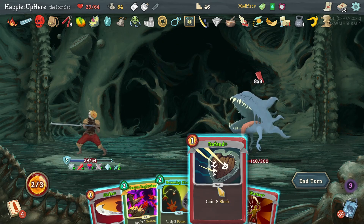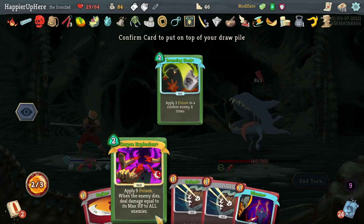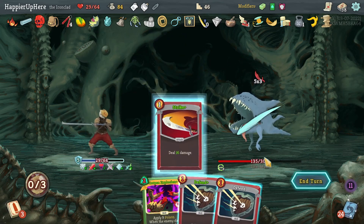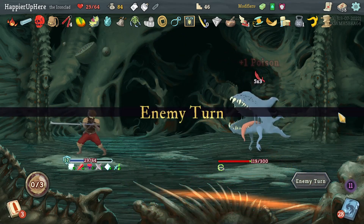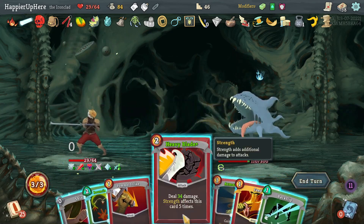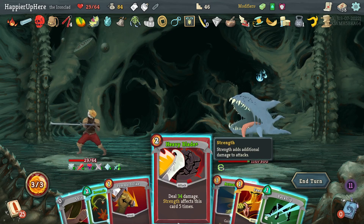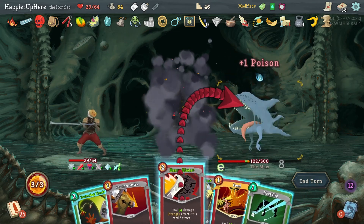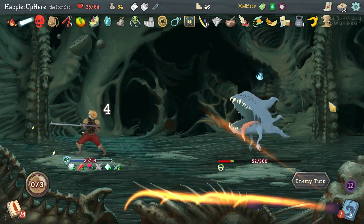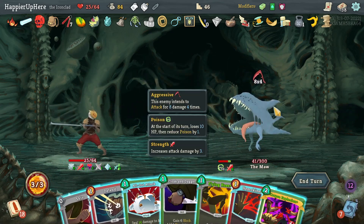24 incoming — let's do Armaments, Shiv. Let's do War Cry, put Bouncing Flask back, and do the Arm — that way I'll be fully defended. Heavy Blade is 34 — that's not too bad. Let's do Pummel Strike first in case I get something great — but no, I got a Regret instead. Not that much damage left, and I know I still have a Feed in my draw pile.